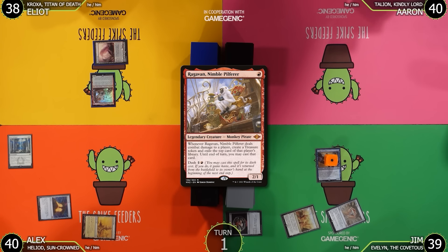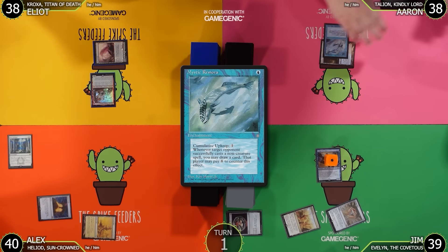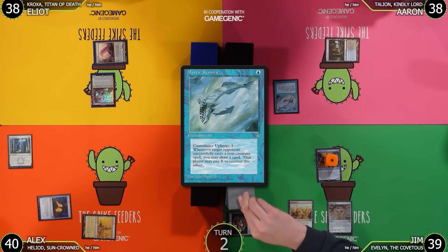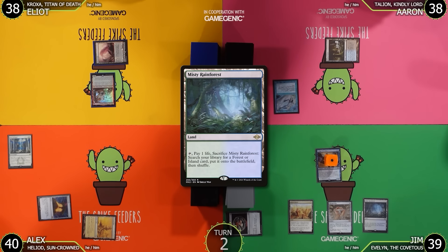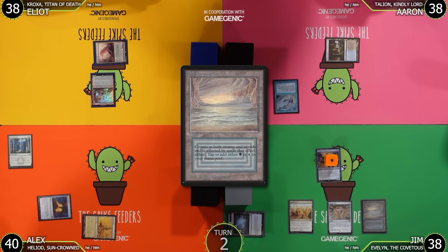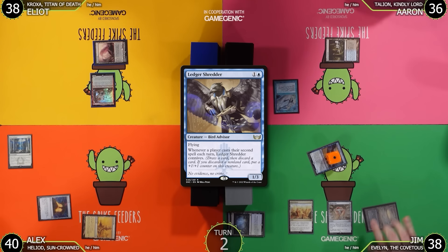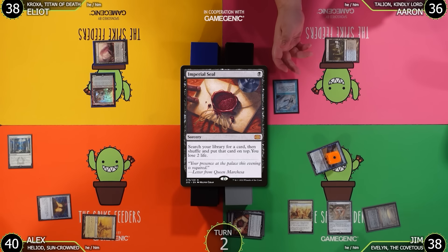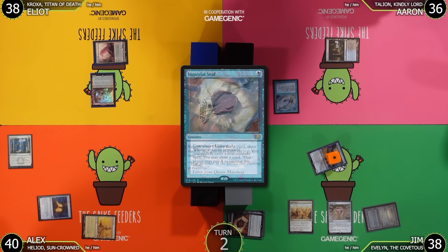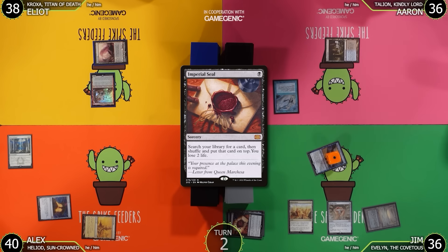Aaron draws, pays 2 off Mana Crypt going to 38, and casts Mystic Remora, then passes. On Jim's turn he untaps, draws, plays Misty Rainforest, cracks it going to 38, gets Underground Sea, and moves to combat — swinging at Aaron for 2. In his second main he pays 1 to cast Imperial Seal, which triggers Mystic Remora. Aaron doesn't pay. Jim searches, puts a card on top, loses 2 going to 36, and passes.